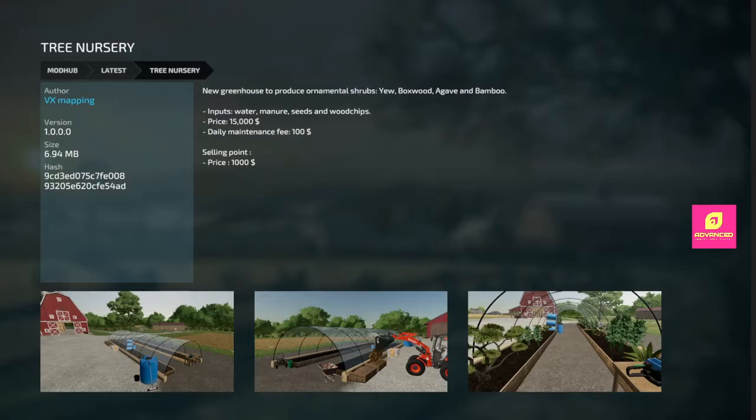We got a Tree Nursery — this one is for all platforms. It produces yew, boxwood, agave, and bamboo. Inputs of water, manure, seeds, and wood chips. 15 grand, pretty cheap. Selling point is 1,000. So this is going to produce a pallet of a different tree — the yew, boxwood, agave, and bamboo. When I first saw this, I saw agave — you know what I'm talking about, chat. We got tequila! Somebody get on a tequila factory that we can put agave in and make tequila.